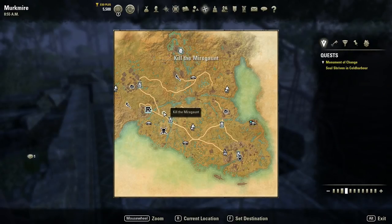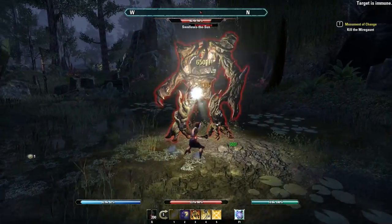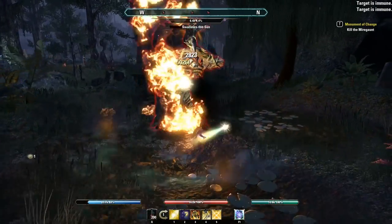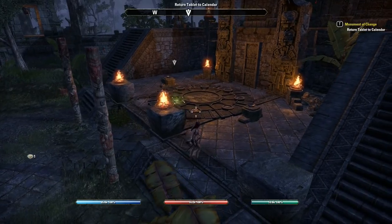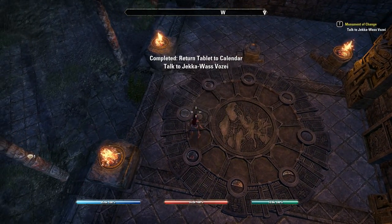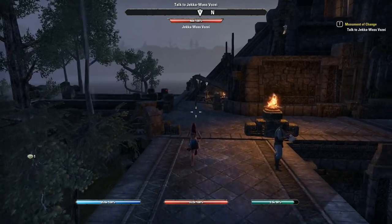The first tablet's location is here next to the Black Rose Way Shrine, so go ahead and travel there. Next we're gonna kill this nasty looking dude who has swallowed the tablet. After you kill and loot this guy, you're gonna travel back to the Zinshei Konu monument and place the tablet inside and speak with the NPC again to complete the quest. Now you can do that, or you can go collect the other 11 tablets first and then complete it all at once. I went ahead and placed the tablet and completed the quest before going after the other 11.